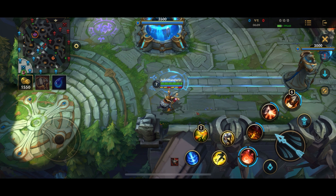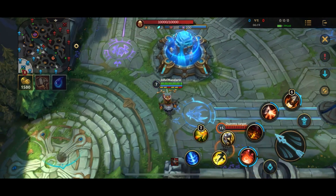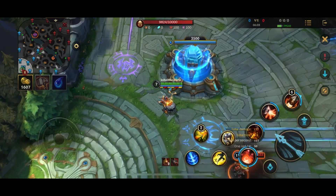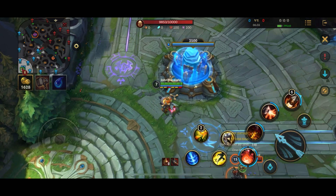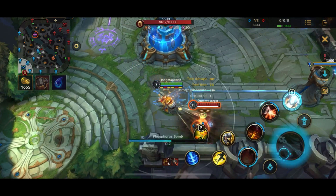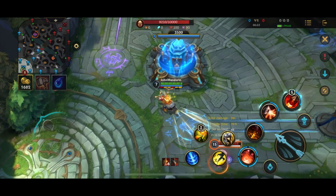In terms of combos, Corki doesn't really have a strict combo where order matters. More or less when you're attacking someone you normally start off with either your Q or your ultimate to poke them down. If you land a couple of abilities that's probably when you want to go in, because you don't really 100-to-0 people - you normally poke them down to three-quarter or half health first. If you are full comboing somebody, normally you put on your Gatling Gun, dash forward, auto attack, cast abilities, and auto attack in between. The reason you're dashing in is to get your Gatling Gun onto their face.